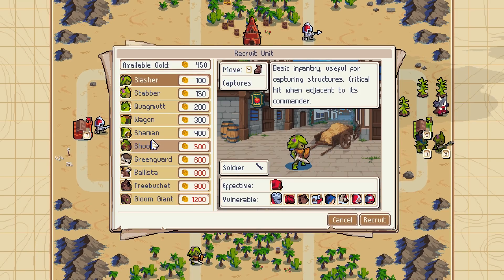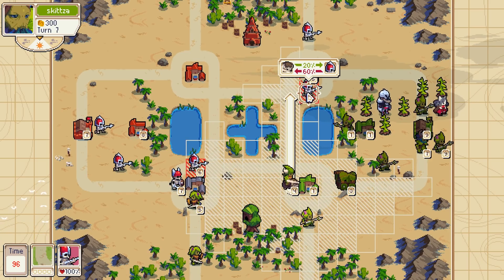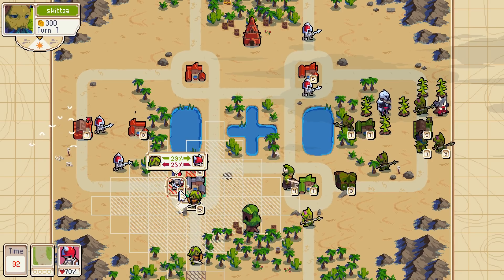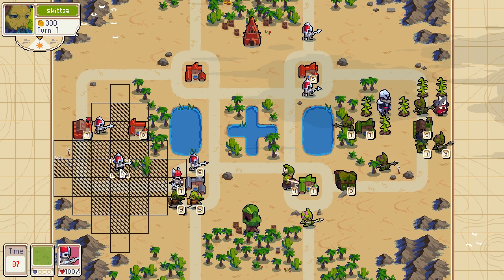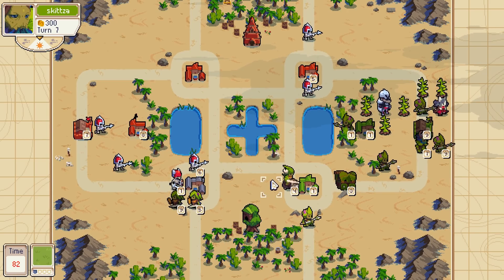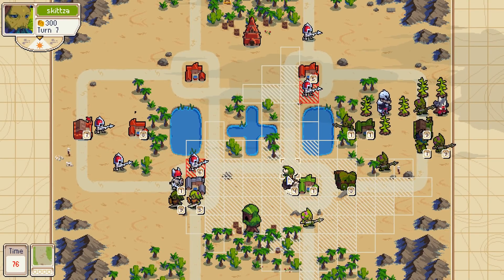Go into those trees. I think I just spawn a stabber right next to him. I don't know that it's worth doing anything with this knight. That's a bad trade for me — it's only at 40 percent. I should probably just move him to the right.